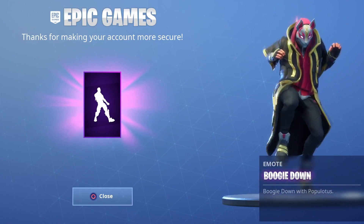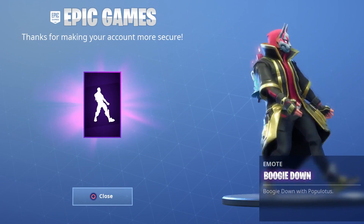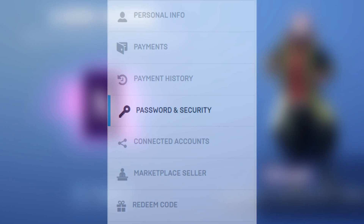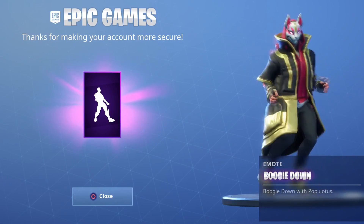I'll put a link to that website down in the description below. Go sign in with your Epic Games account, enable the email authentication, and you guys will be good to go. It is under the Password and Security setting, and you guys will see it right there.